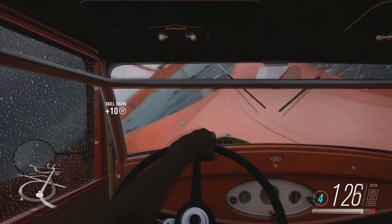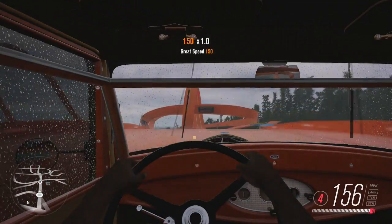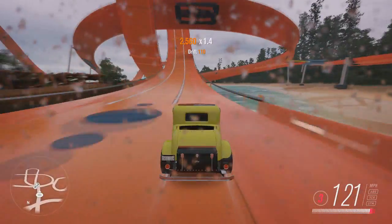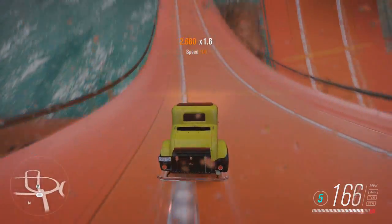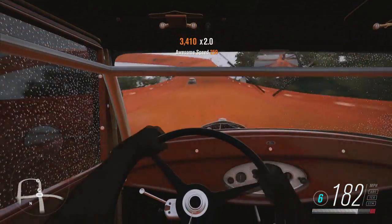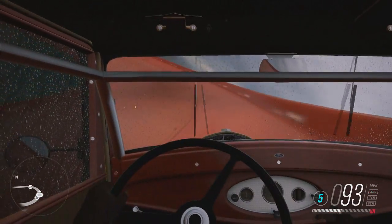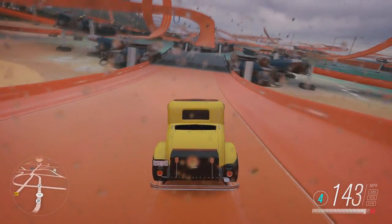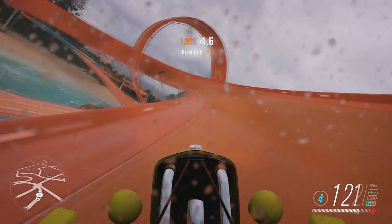We're getting some mad speed now. This car actually does have windscreen wipers, which is pretty cool. Going up the loop-de-loop — look at the minimap change! There's a Bowler in front of us and we're flying past him. The turning wasn't the best, but we're going on a mad jump right now. Yes, we've landed that! It's very hard to keep control in the rain.